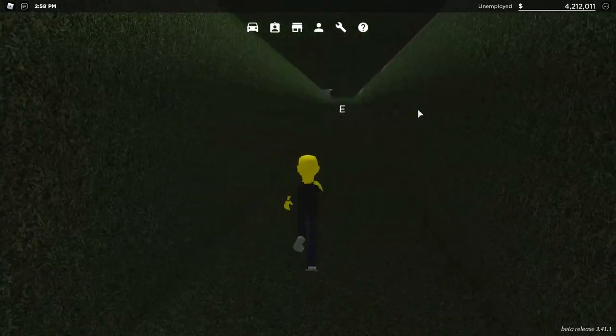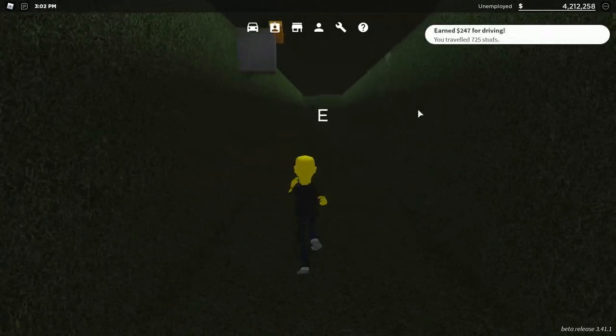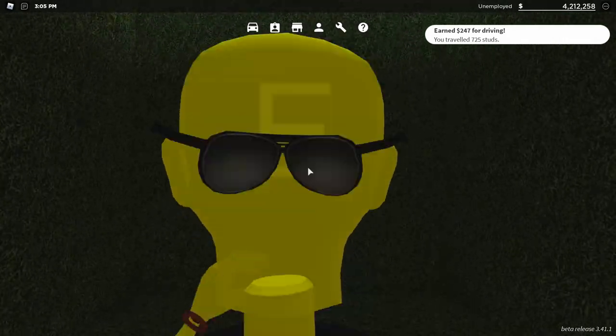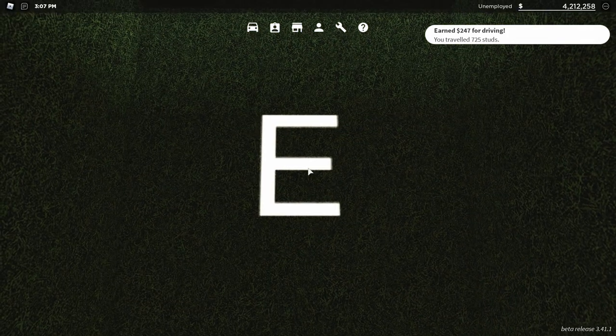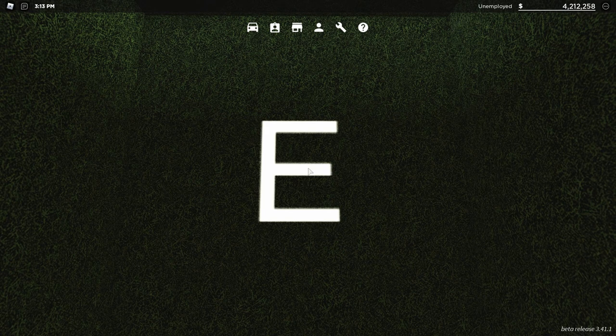The actual easter egg itself is a giant letter E at the end of this long tunnel. This used to actually be a different easter egg, and it was a lot easier to get into. You didn't have to use any extra commands, you could just simply get into it with a normal character. But they recently changed it to this easter egg.